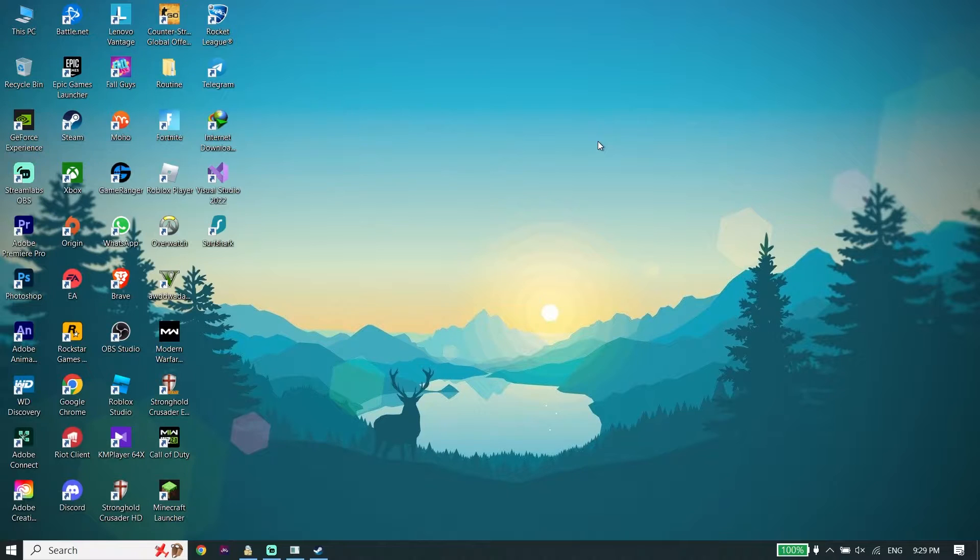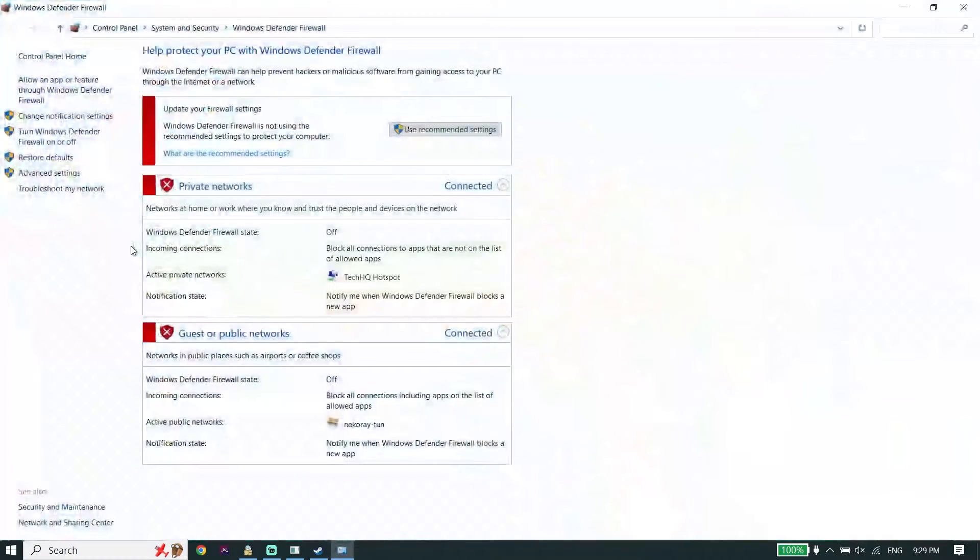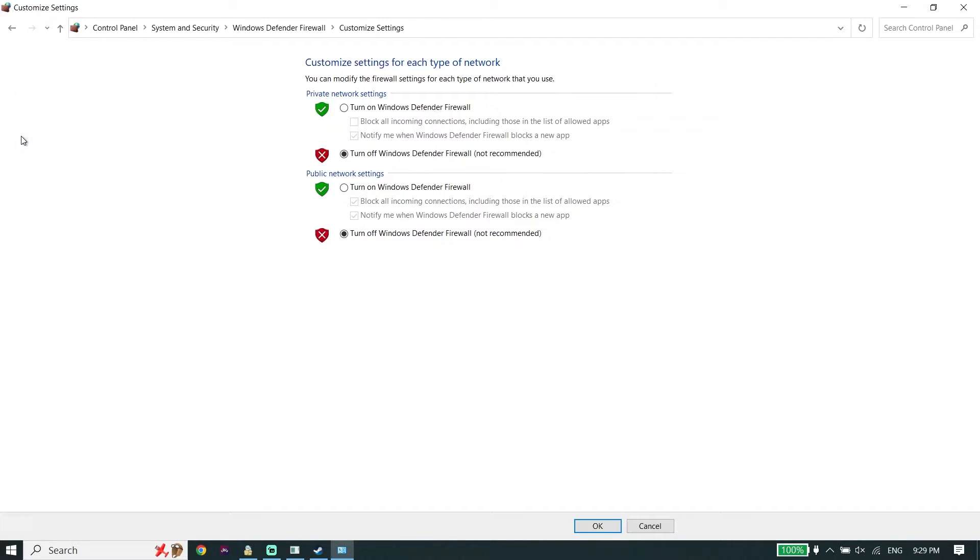To fix Red Dead Redemption 2 crashing or freezing on PC, first of all just go ahead and open up Windows Defender Firewall. All you have to do is type 'Windows Defender Firewall' in the search box and then click on Windows Defender Firewall. Then select the option 'Turn Windows Defender Firewall on or off'.